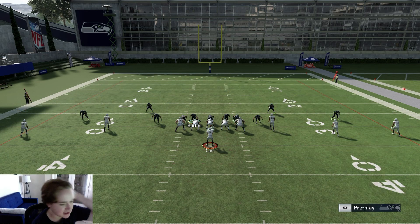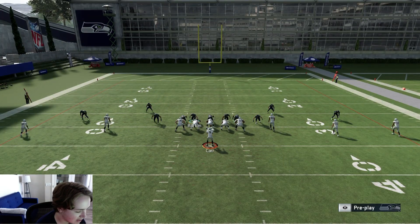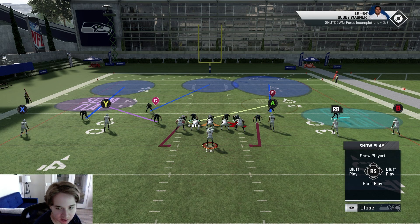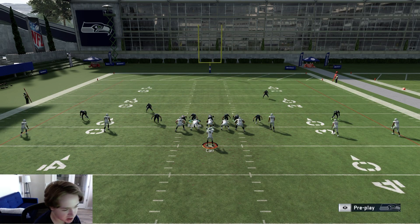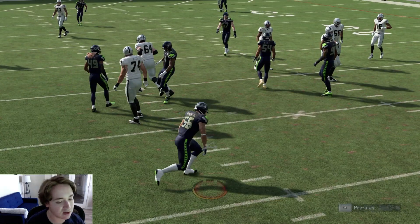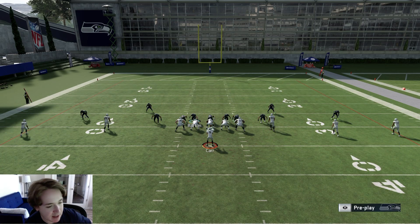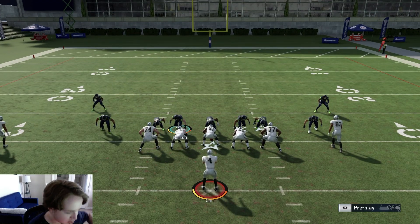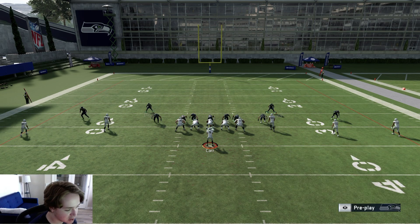You can obviously run the blitz stock the same way — slant inside is like I said the best way to run it: slant inside, contain. The way I actually like to mix things up is run it like this where you actually turn into a cover two. Put that outside corner in a cloud flat, put your strong safety in a deep half — you definitely want to move him back a little bit so he's not going to get burnt by a streak. You guys see instant pressure — that's just a good way to bluff blitz and switch it to that cover-two cloud type of setup.